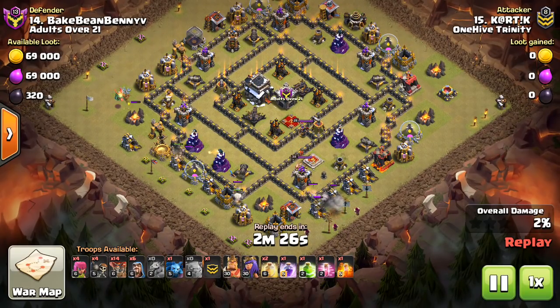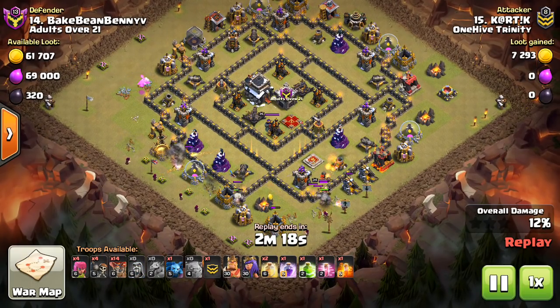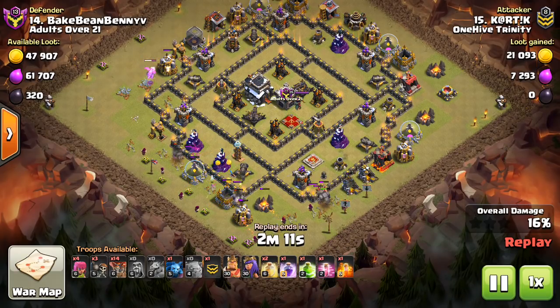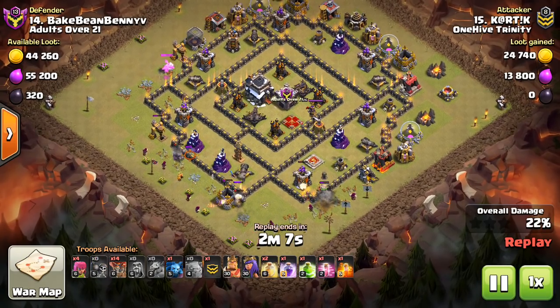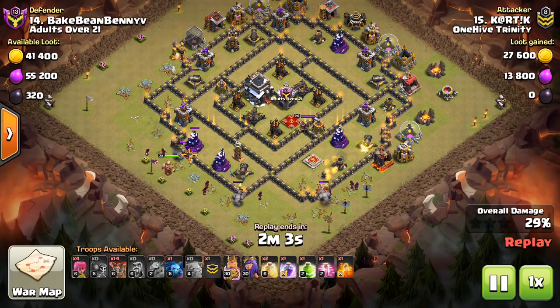This one didn't even have any Lava Hounds in it, but I wanted to show it as part of this video because it shows that base identification is key. These core air defenses are setting the base up to be hollowed out in the middle by some kind of big kill squad — in this case three golems, the heroes, bowlers, and loons on the back end as a nice complement.